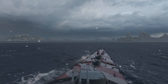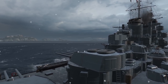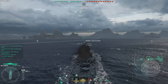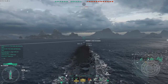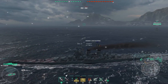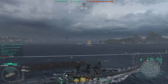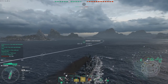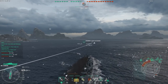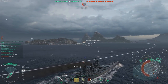Here we are on the map Ice Island, Epicenter Mode. We got ourselves a central spawn, and I will use Venidia's impressive speed to set up a nice position. This ship is a very interesting cruiser when it comes to survivability. You do not have the best armor out of tier 10 cruisers, but your deck and casemate are plated in 30mm, with an icebreaker covering the lower bow. Fortunately, all battleships in the enemy team are unable to overmatch that.